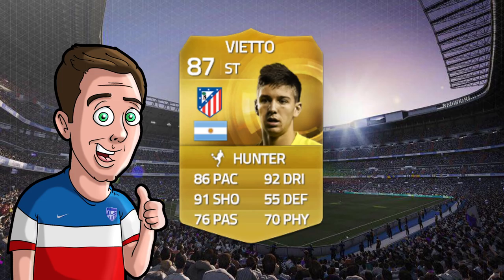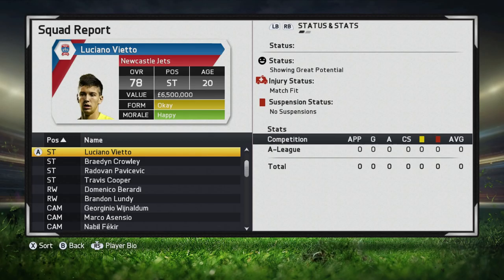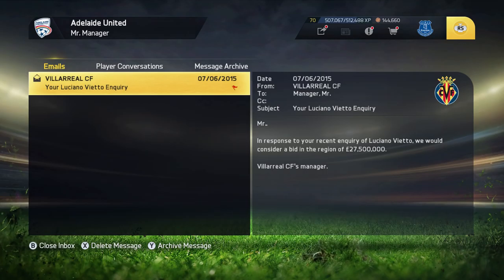At the start of career mode, Vito is a 78-rated striker, 20 years old, showing great potential and has a value of 6.5 million. However, when an inquiry is sent over to Villarreal, they want 27 and a half million for him — a very inflated price and one of the highest enquiries I've seen for players that I've reviewed.